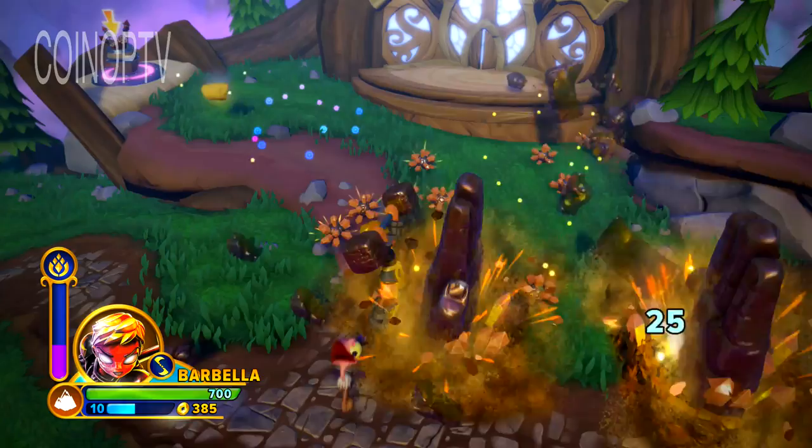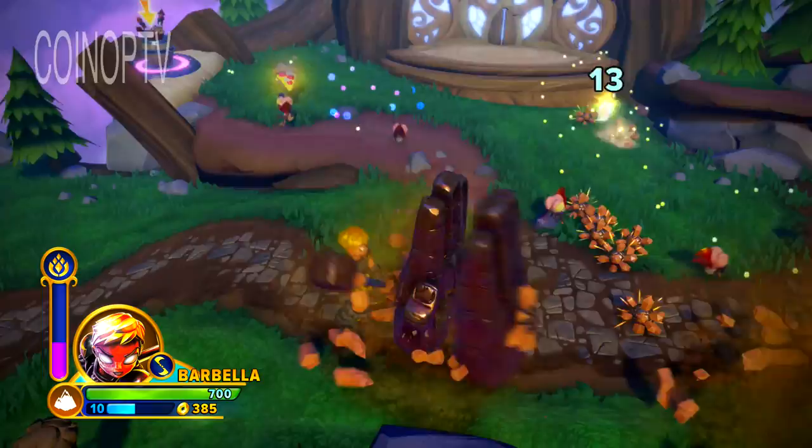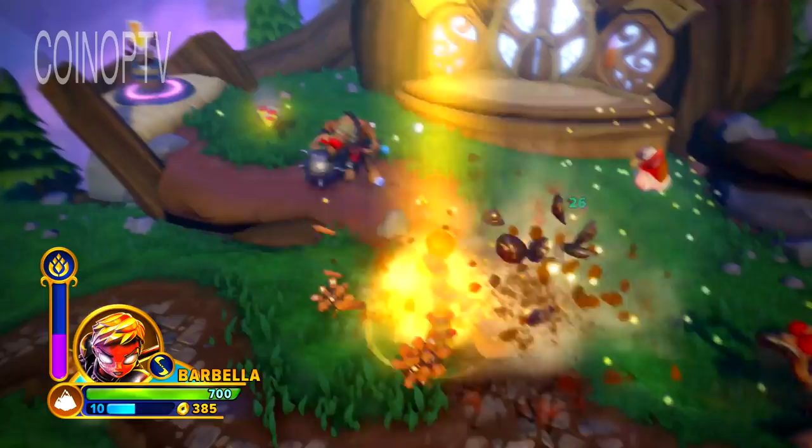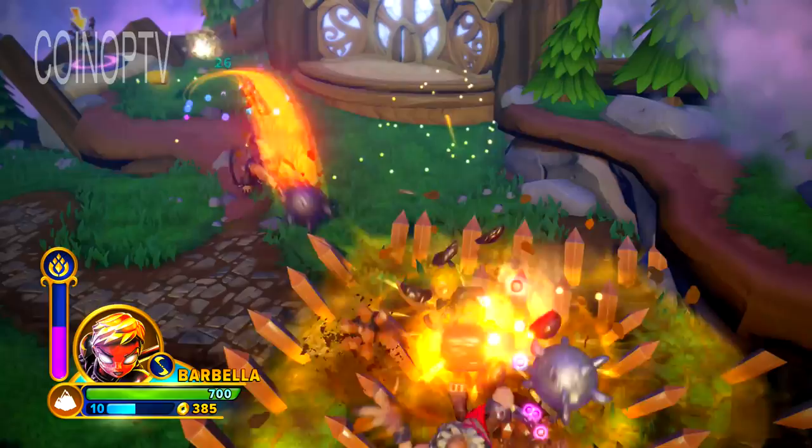I gotta use the hand. Let me use the hands on these little birdie dudes rolling around. Crush him — there we go, get a little crush action going. And then you can see the combos if you just kind of spam a bit there. Let me buff myself up. Intimidation!